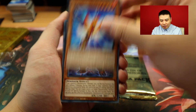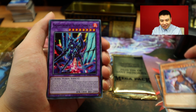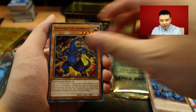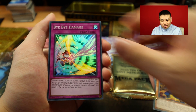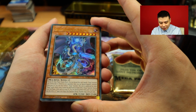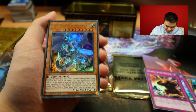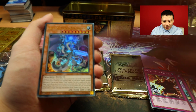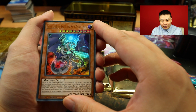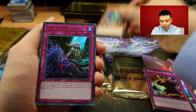So what we get here is Salamangreat Parro, Dinowrestler Eskrimagger. There's like so many Salamangreat stuff here. There are also four exclusive cards that you can get inside the set. And our first super rare is going to be Super Anti-Kaiju War Machine Mecha Thunder King - try saying that five times. I'm going to change the focus to manual so we can get a better look, though the glare makes it kind of hard to see.